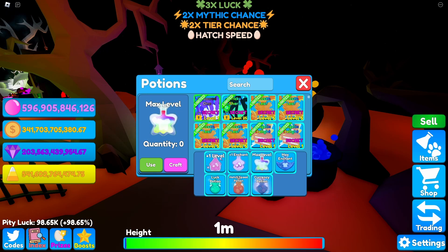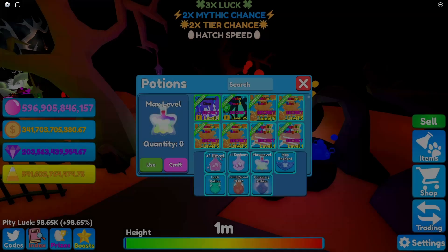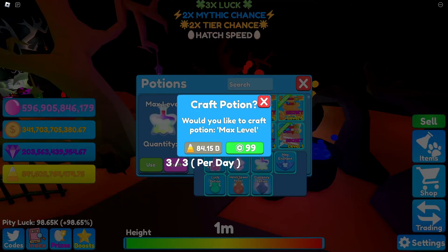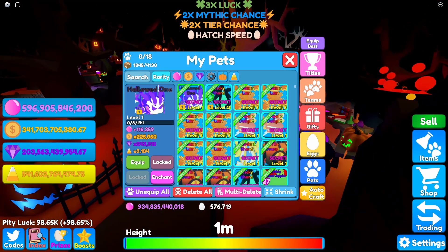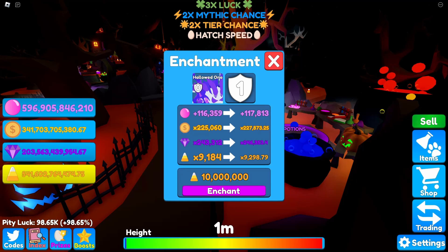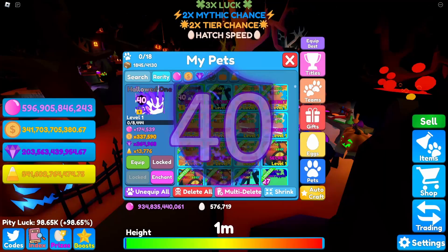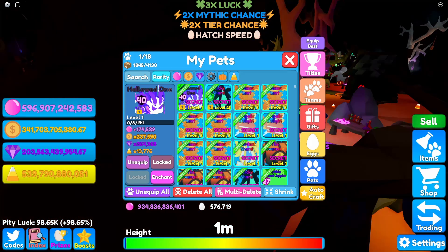The potions are a bit confusing to work with. I tried to buy a max-level one but couldn't — the day might have just started. I think the max enchant will cost around 20-something thousand, or we can just do it the easy way: max it out using candy corn. With 40 candy corn spent, it's now at 13,000.